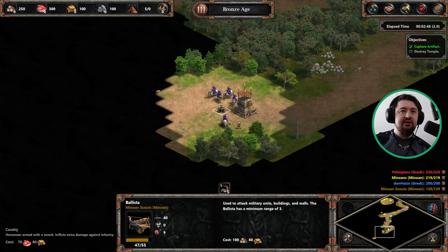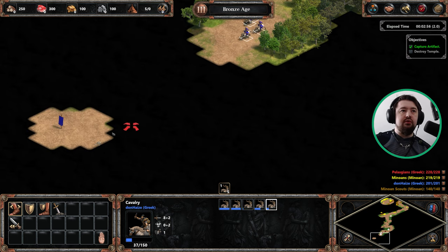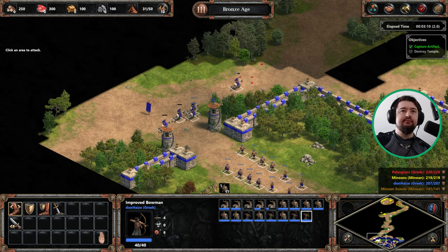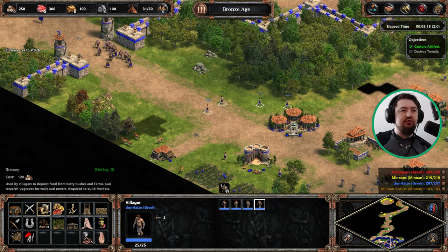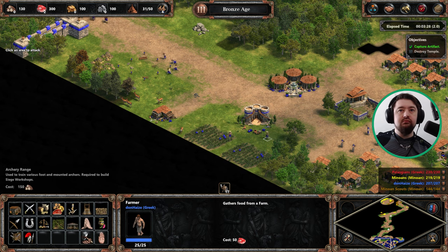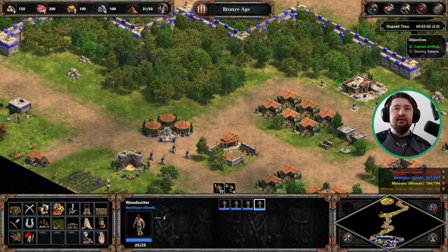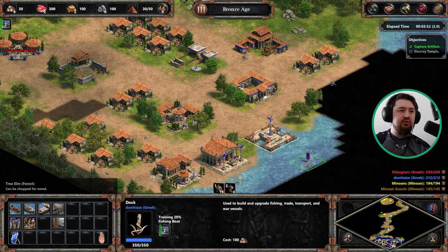Let's take care of this. We'll heal these boys up anyway once we get our base. First things first, we want to take control of this gold mine. Got the priests to heal up the boys. Let's go grab wood — need some fishing boats.